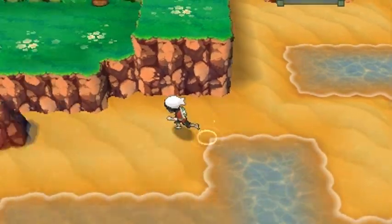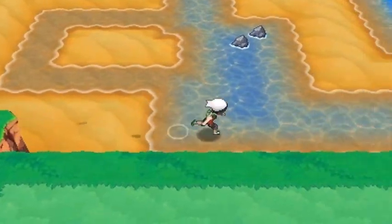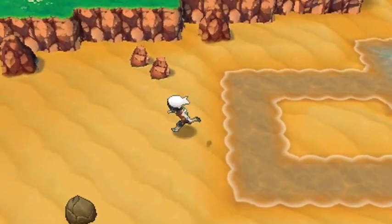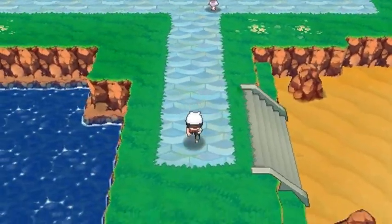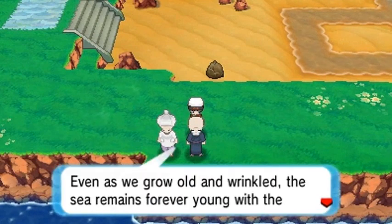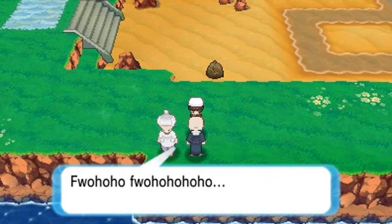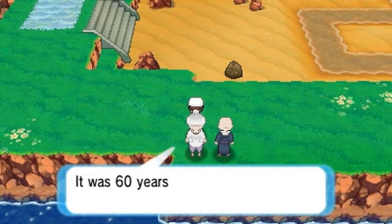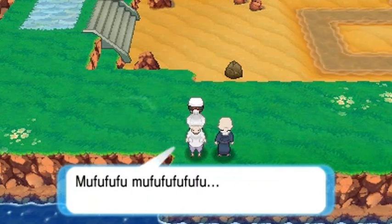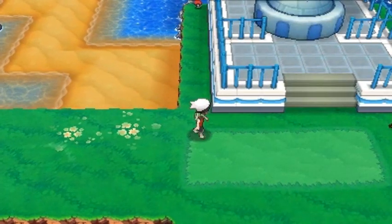I'm just ten years old in this game! You can break these boulders and find some cool stuff, probably some rare Pokemon as well. There's a Pokeball near the area. These two older people say: 'Even as we grow old and wrinkle, the sea remains forever young with the vivid brilliance of life.' The old lady says: 'It was 60 years ago that my husband proposed to me here. The sea remains as beautiful as ever.'